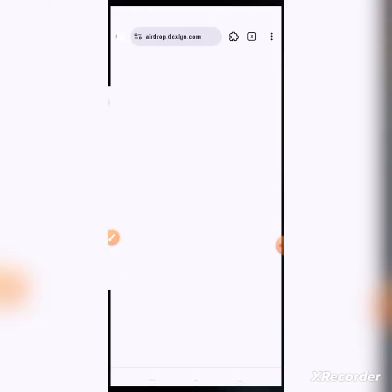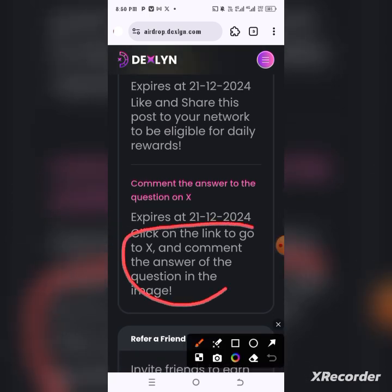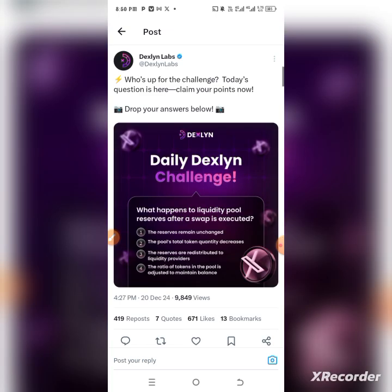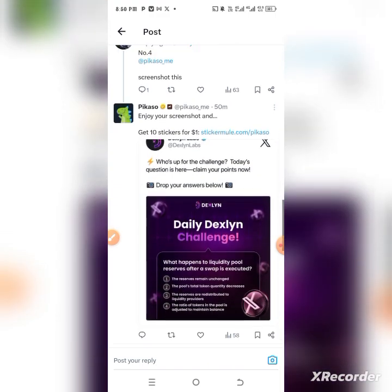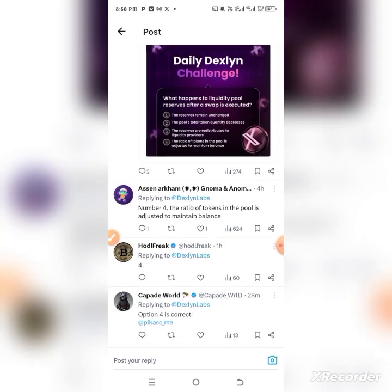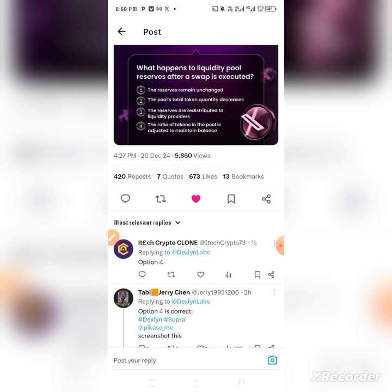Now comment the answer to the question on X. Click the link to go to X and comment the answer to the question in the image. It will take you straight to the post — 'who's up for the challenge, today's question is here, claim your points, drop your answer below.' Scroll down to see what other people are doing — it's very easy, just write option four. You post it and that is your comment.